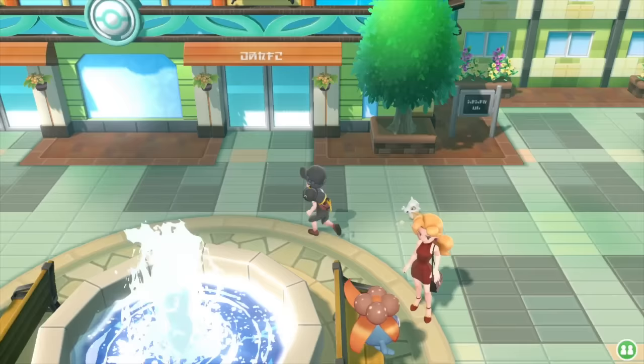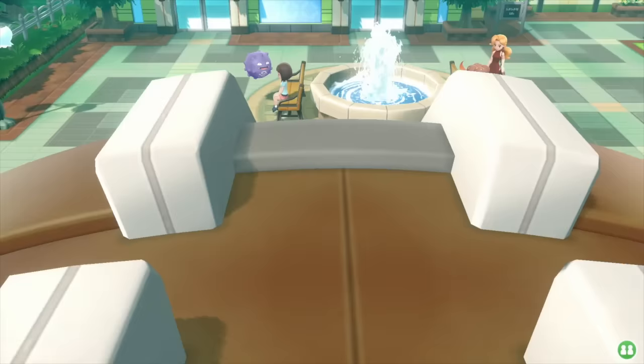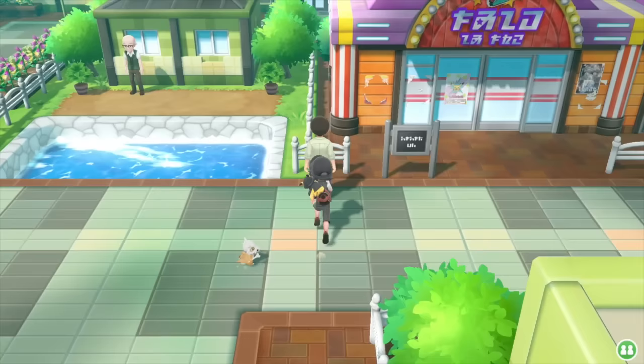Come over here — there's a department store just to the north. You want to come around here and spin around in this direction, and you'll find yourself at Team Rocket's Game Corner.